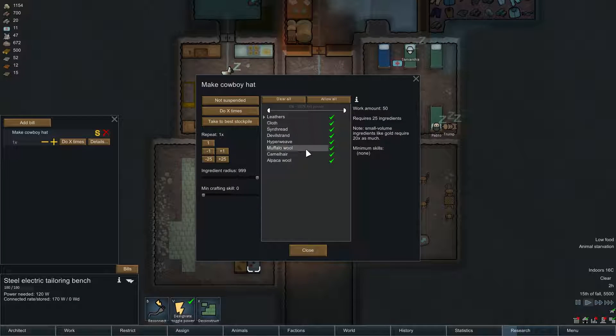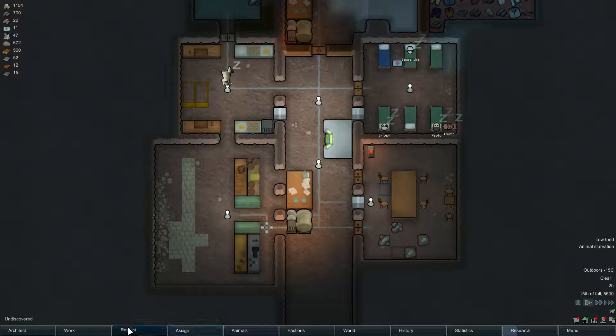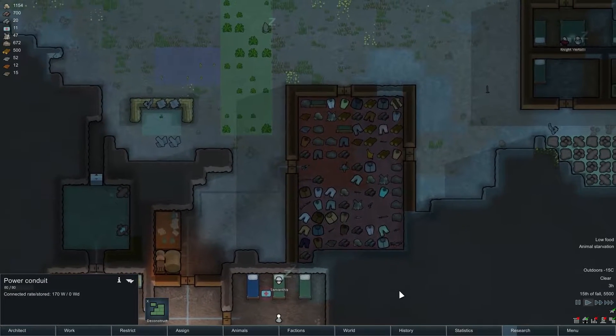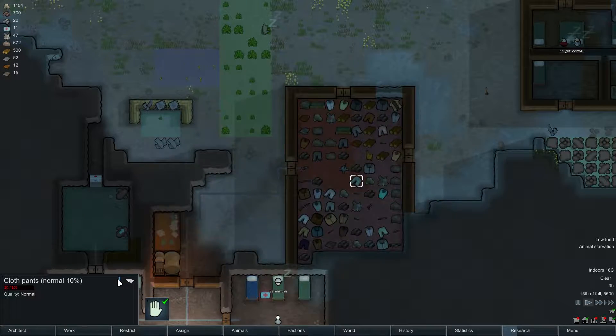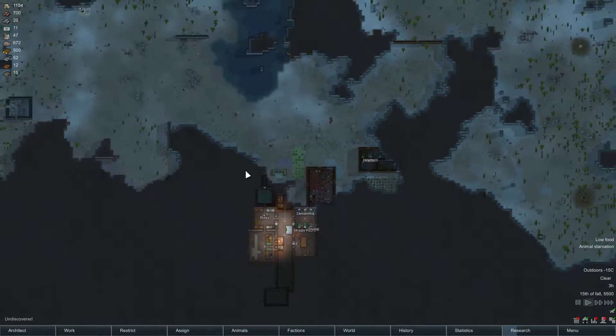We don't have any leather right now. We can now make clothing, which is good — it's going to be useful. We've got plenty of clothing but we can't recycle it though, I believe, which is annoying. Aw, look at all the snow.